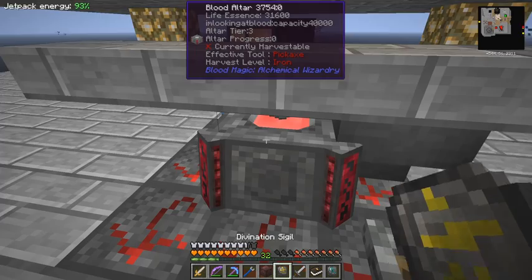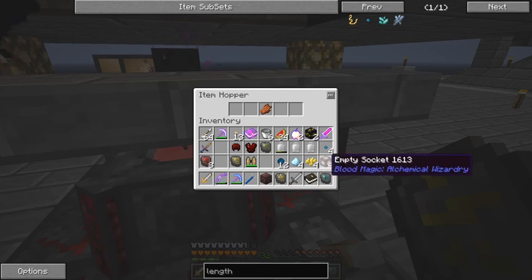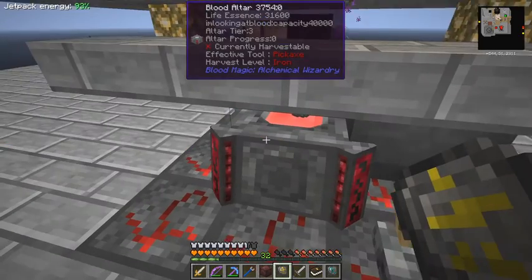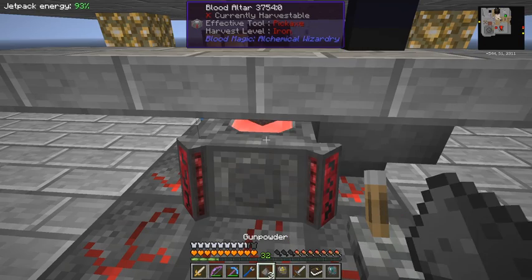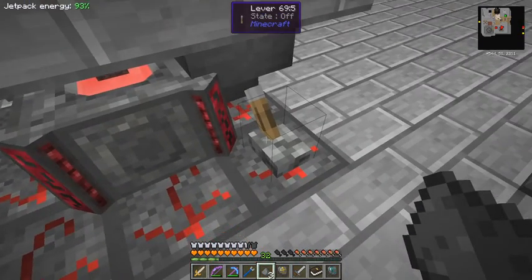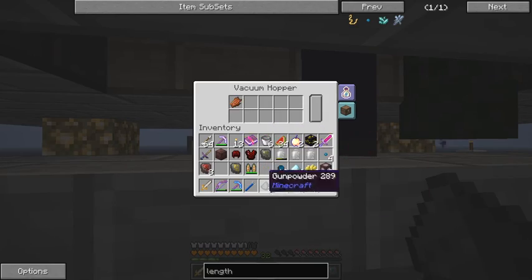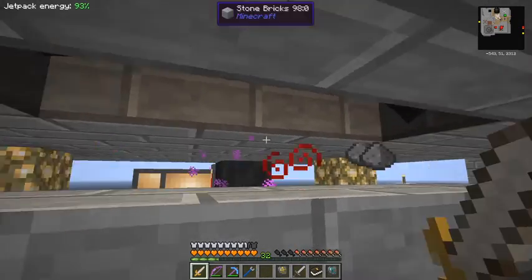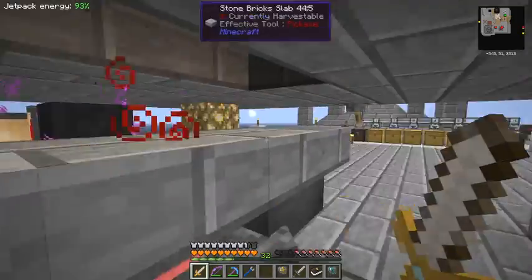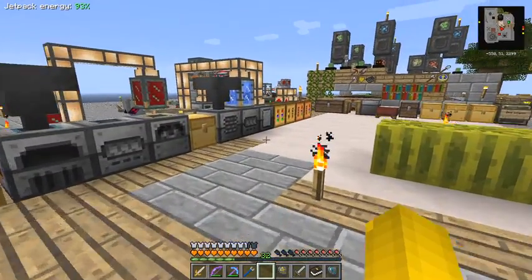In the altar we now have 31,000 and we need 30,000 - that's good. So we can put in another empty socket, take the blood out and turn it on again. I need to get rid of whatever's in here - gunpowder, there we go. Now I can turn it off and get rid of these as well, and of course get the rest of this blood. What I'm trying to do is also get my XP up because I want to activate the sigil.